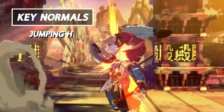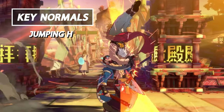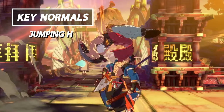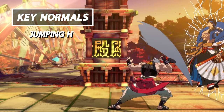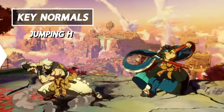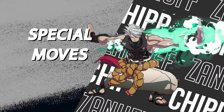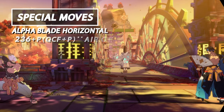Lastly on our normals list we have Jumping Heavy Slash. This is your go-to jumping attack on both regular jumps and air dash approaches. Jump H does hit twice and it's fairly easy to use. It also has the benefit of being jump cancelable, so you can use this to alter your approach as well. Jumping Heavy Slash is your main go-to jumping attack.